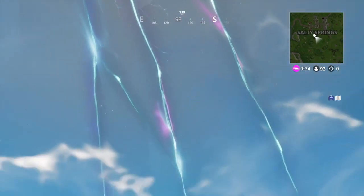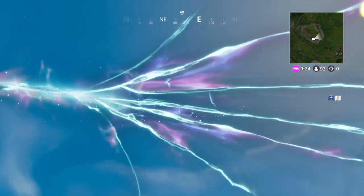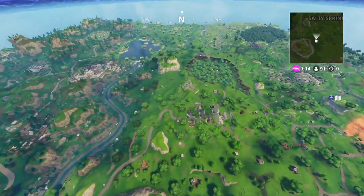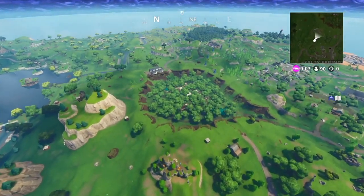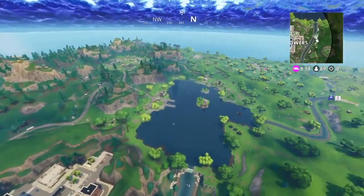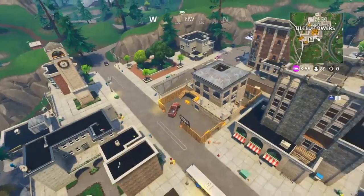The road trip could lead to Risky Reels, where they watch the actual movie, and maybe the loading screen could even show or incorporate the movie — which would be really cool. After that, it could lead to Wailing Woods and potentially show the bunker opening, which could appear in the background of the week four loading screen, similar to how the rocket appeared in the Blockbuster skin loading screen in Season 4. Then on week seven it could go to Lonely Lodge or the racetrack, where the sky starts changing.